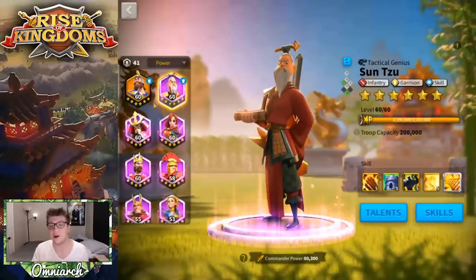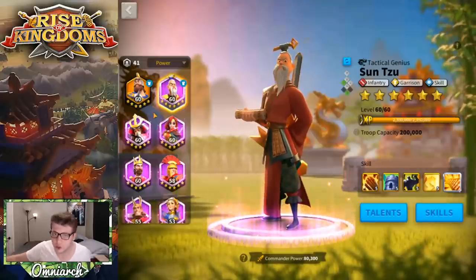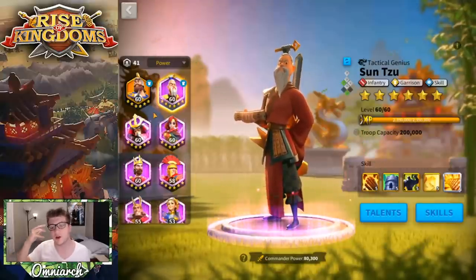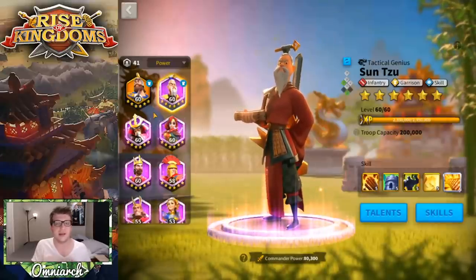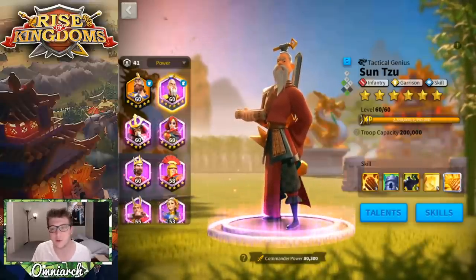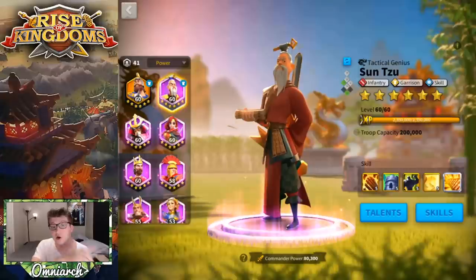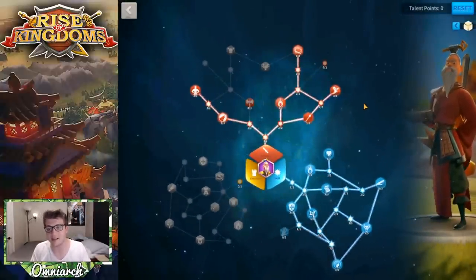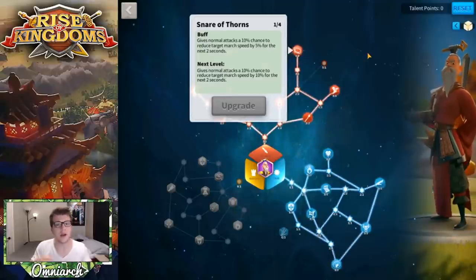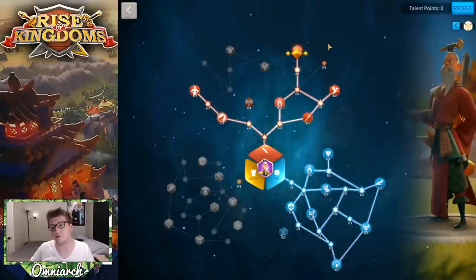So I do Sun Tzu primary, Aethelflaed secondary — it's slightly less likely to be targeted. For Sun Tzu's build in this pairing, I go full skill tree and some infantry tree talents, notably going up to Snare of Thorns, which gives normal attacks a 10% chance to proc a slowdown. That slowdown triggers Aethelflaed's expertise for the 20% extra damage buff.